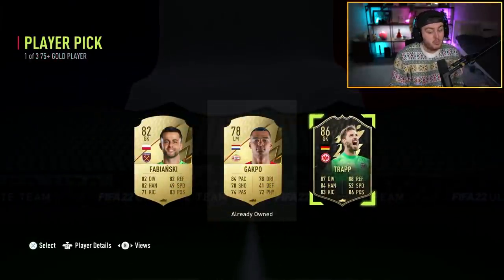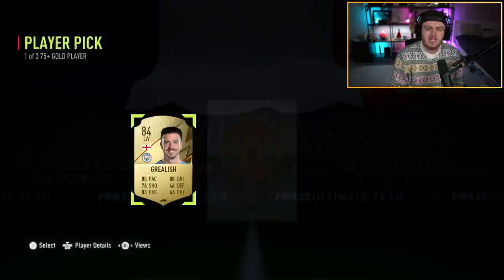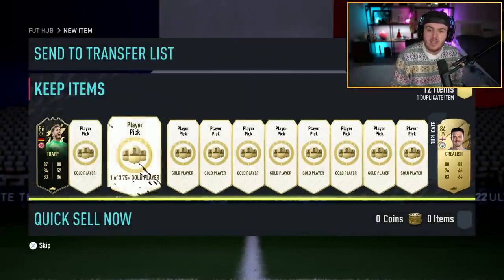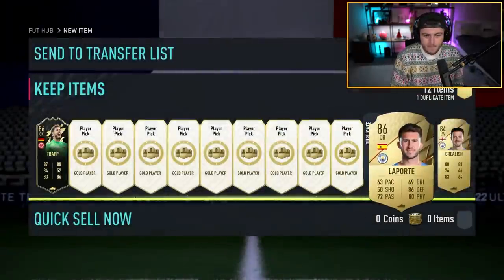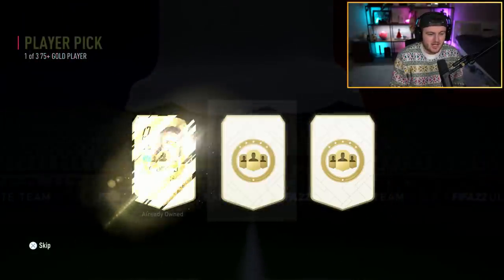The 75-plus player picks - what a start - are 3 rares and 2 non-rares, whereas the 82-plus player picks are 2 rares and 5 non-rares. So it's a little bit cheaper to do the 82-plus packs. Wow, these player picks are going to be hard to beat already. 2 86s and an 84 in the first 3 player picks. Very, very good start.